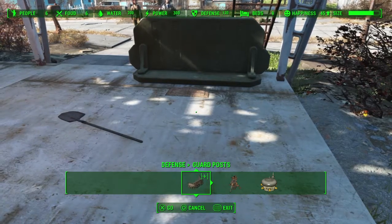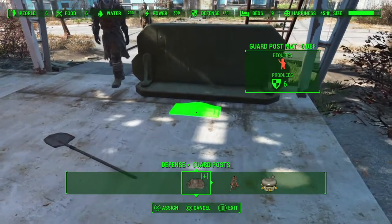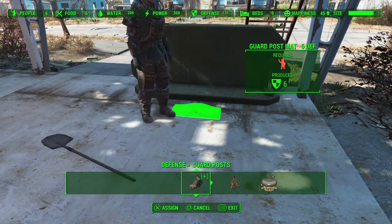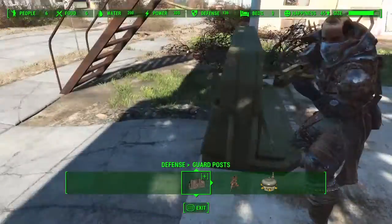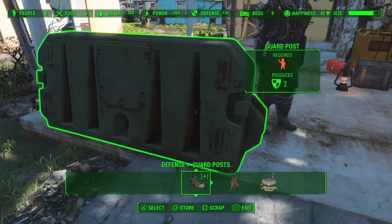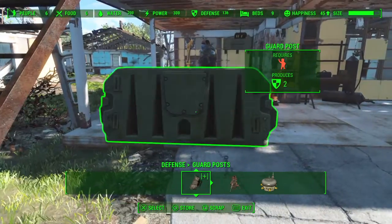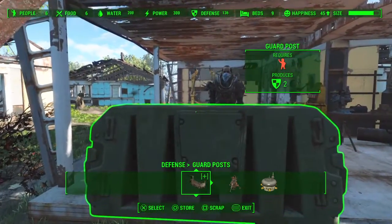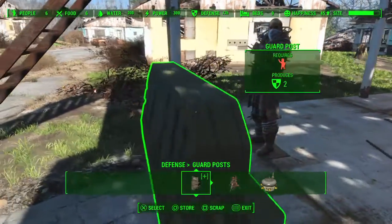I kind of have him go near it first and then assign him to it, because then you're more likely to actually have him go to it. See, now he's on stand — my defense went up by six. He's ready for war. I could move this up just a little bit to make him look like he's in the middle aiming his gun at people. It works just fine.